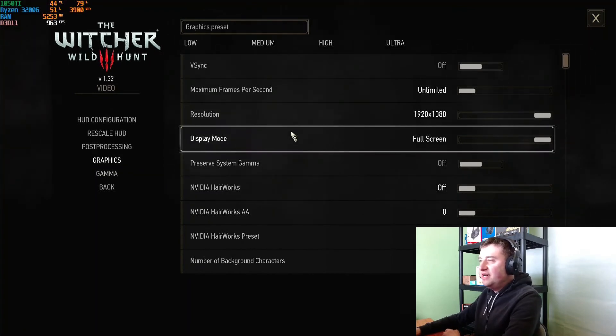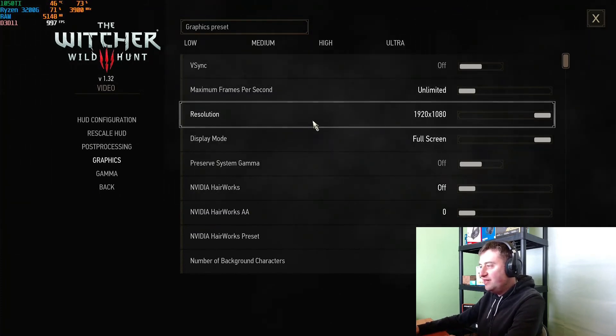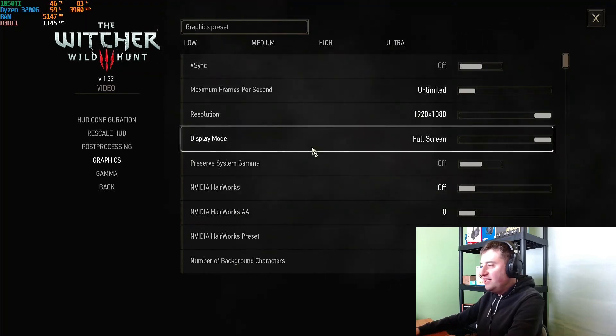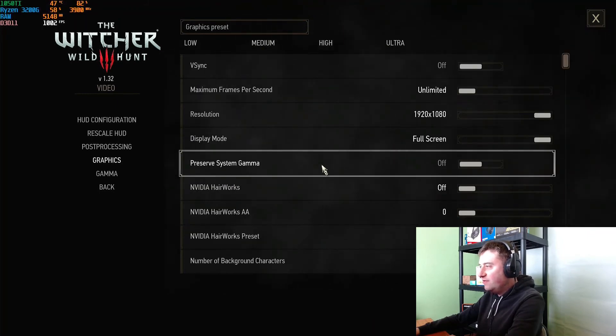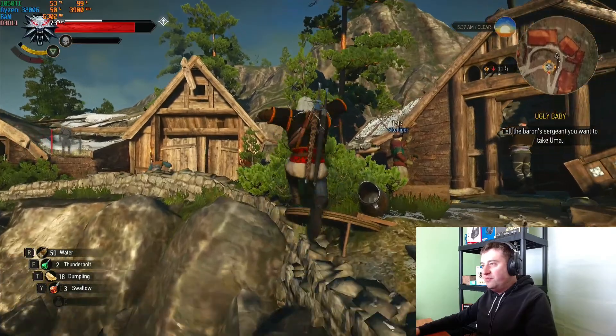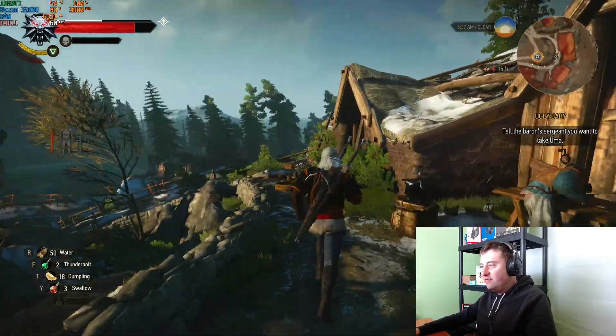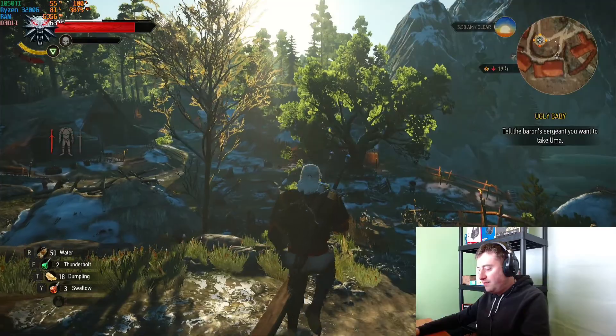Jumping into our last game for today — I'll only be able to get four games in, I do apologize. Fortnite had quite a big update and Cyberpunk also had a big update, so I've not been able to get them in on time unfortunately. We're going with The Witcher 3 at 1080p low, and potentially trying medium if we get decent results. Jumping right in, we're actually quite good here at around 70 to 60 fps — certainly playable. Let's run our benchmarks now.